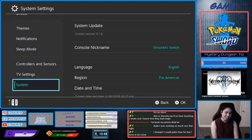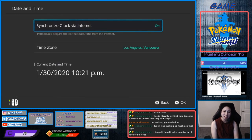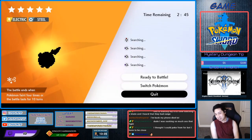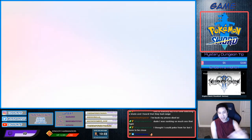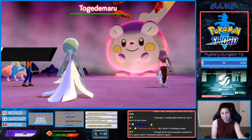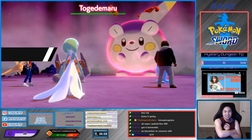Go to System, Date and Time, turn off auto sync, increase it by one day, save that, press Home, go back in the game, then quit. That pretty much resets the Den — you can farm Watts this way too. Let's get into it! Damn, Iron Bar. Alright — Sturdy!